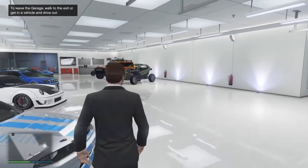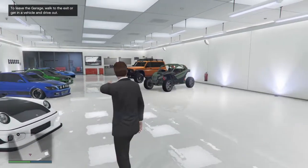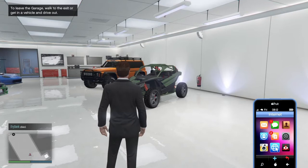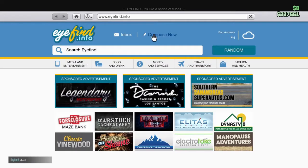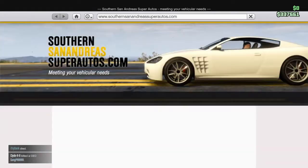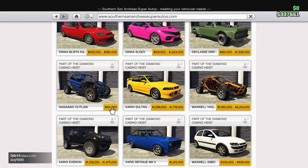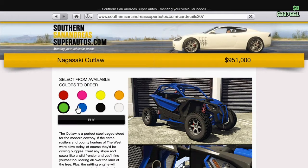Hey guys, what's going on? So today we're going to be customizing the Nagasaki Outlaw. It is on Southern San Andreas with a regular price of $1,268,000, but you can get the trade price by using it for the casino heist. There's the trade price.